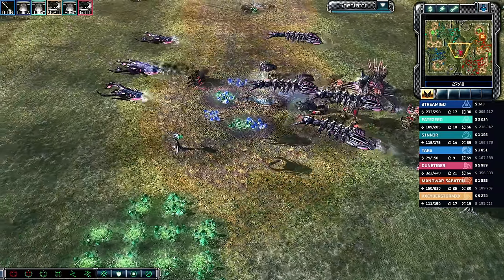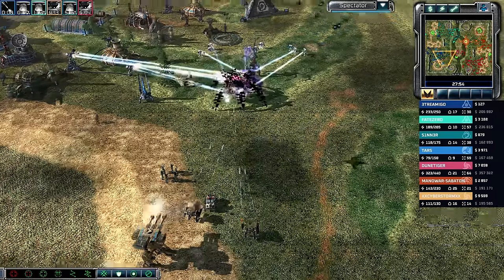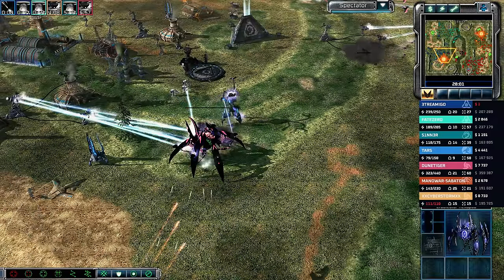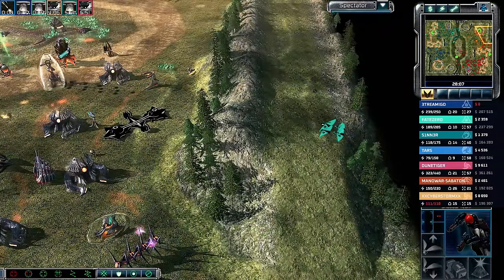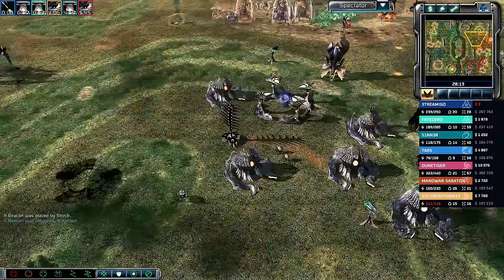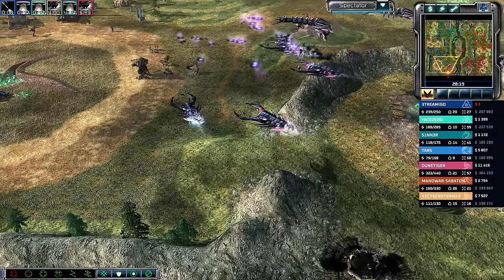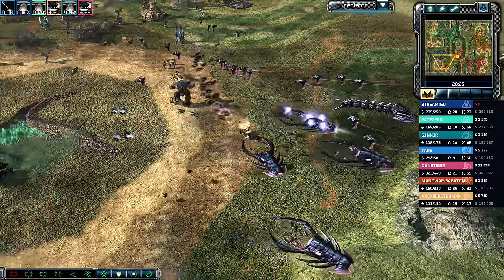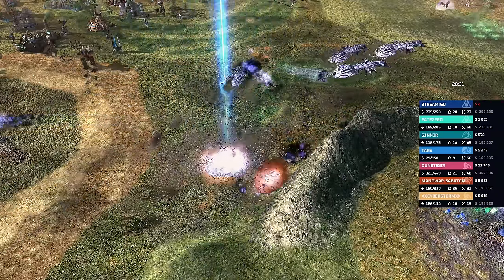The Eradicator blinks back right as the EMP misses. The middle of the map looks juicy for a super weapon — Ion Cannon or nuke could be powerful there. You might even have to use one just to kill the Eradicator because of all the phases keeping it alive. Finally Dune Tiger does lose that Eradicator. Shadow teams go for a scout and beacons to allow the blue team to launch an artillery assault. A scan comes in; packs and Devastator Warships push team blue back. Ion Cannon cleans up one pack.